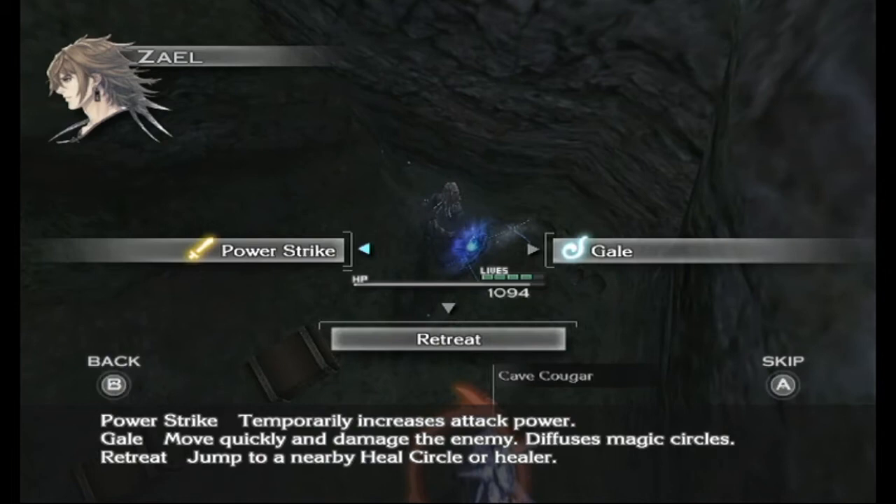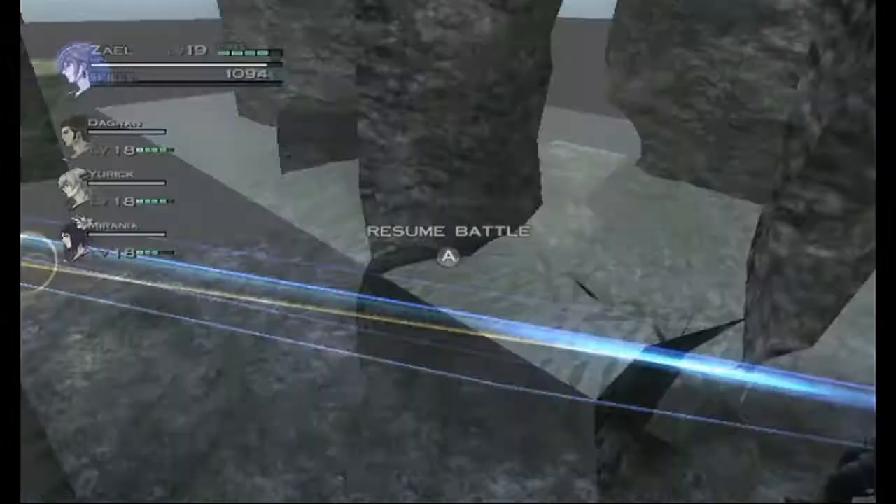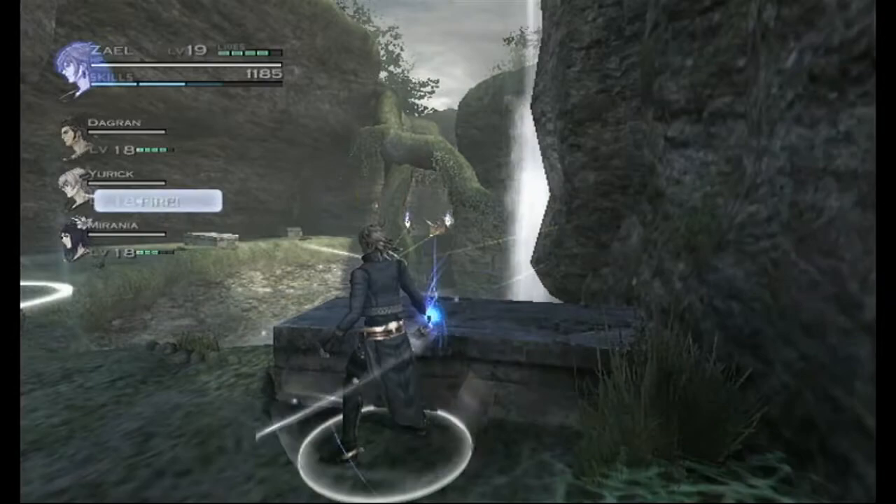Oh, I'm dead — I am so dead right now. I'll try to retreat anyway. Usually if they are in the attack animation and you start Command Mode, you're dead, because you're not invulnerable during your jump. In this case, set Mirania to heal. Okay, I'm fine — never mind. That was very lucky.